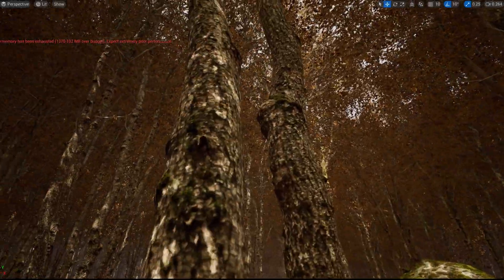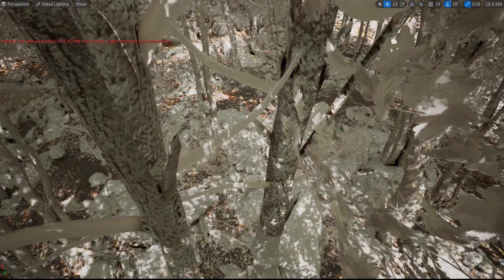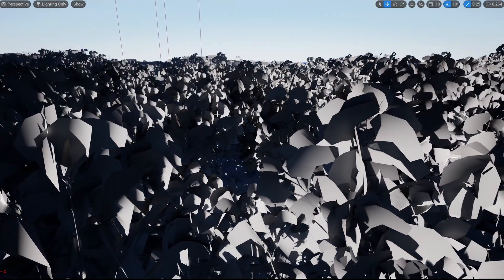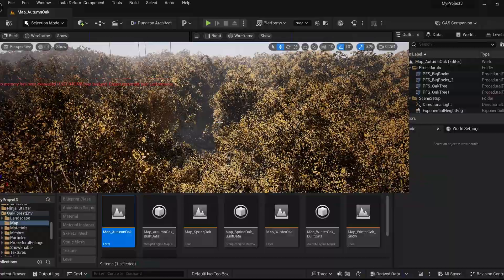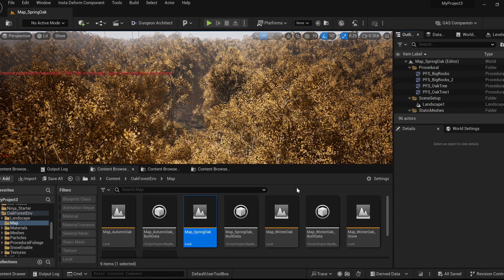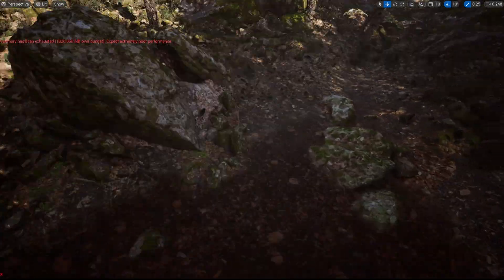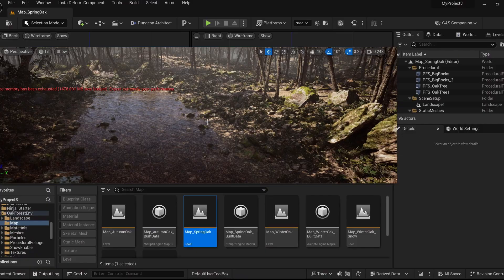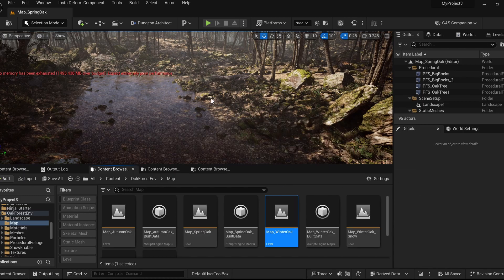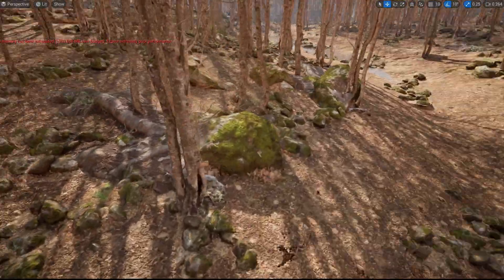This is the Procedural Forest — a large forest environment that I think also includes impostors. There are different seasons with multiple levels, each with a different season — this one is autumn. The next level would be spring with green leaves. This is also supposed to be oak trees, similar to the oak foliage we saw from Decagon.